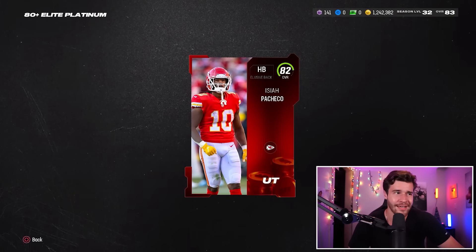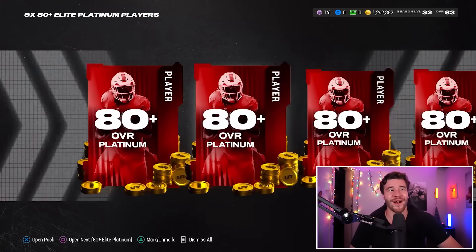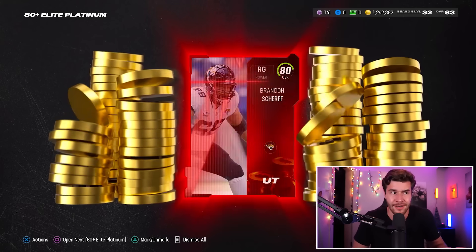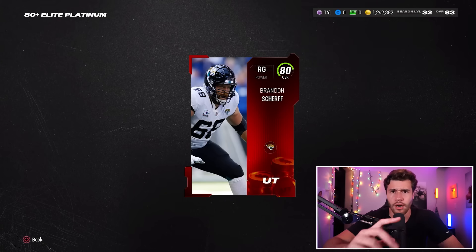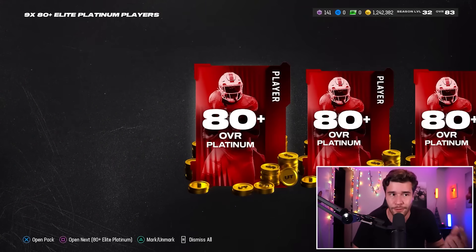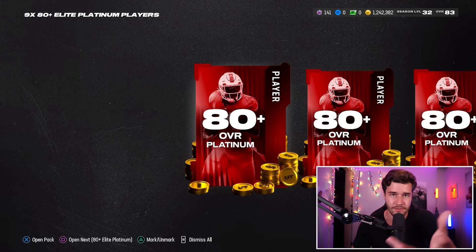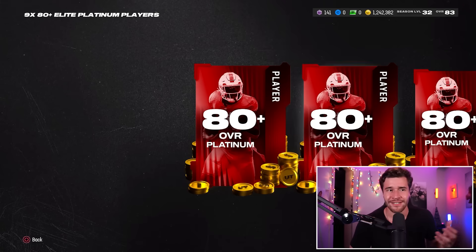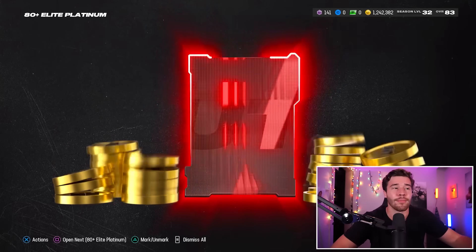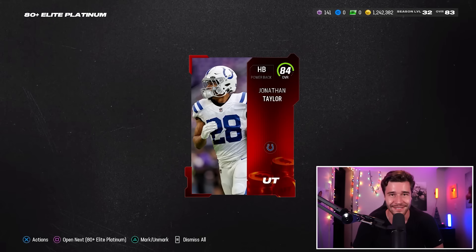We get an 82 overall Isiah Pacheco. I need like an 86 if I'm going to be excited. We've got four more packs to open. I'm hoping for a few 83-pluses — if we get an 85 or 86, that would be magnificent. I think it's time for another 84-plus, EA Sports. Ask and you shall receive: 84 Jonathan Taylor, 90,000 coins! Let's get it, baby!